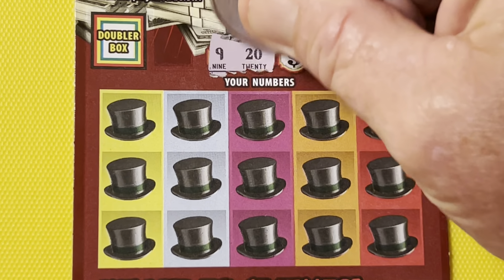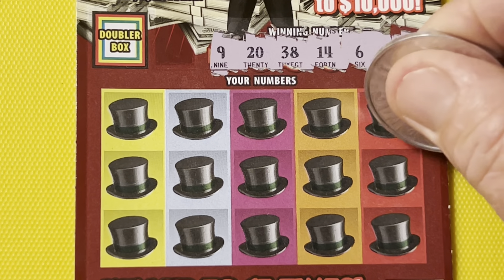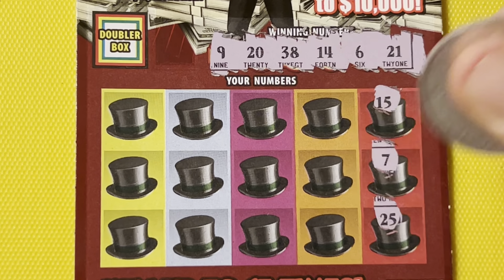All right, what do we got? Looking for a 9, 20, 38, 14, 6, and a 21. Here we go: 15, 7, 25, 36, 33, 5 — one off — 13, 28, 29 — would have been so fine — 37, 18, 38 — we got a match! 38 and 38, yes! We got ourselves a match-a-rooney, boys and girls! 32, 35, 34. Are we going to double this? 2 — no, we are not.